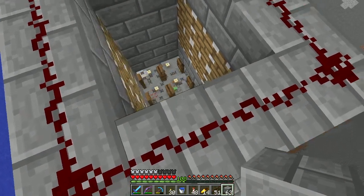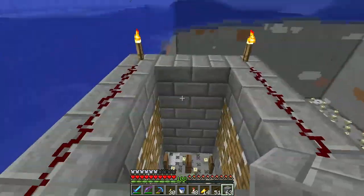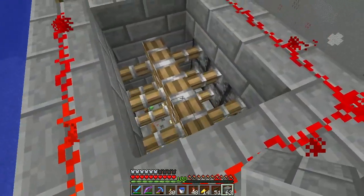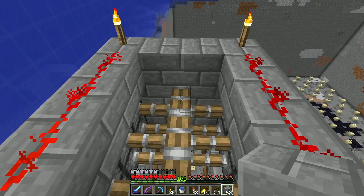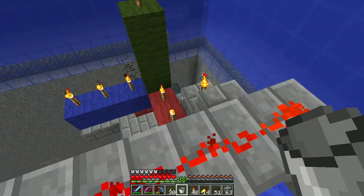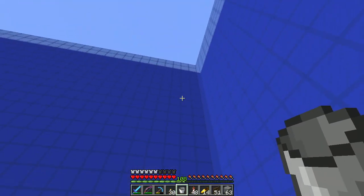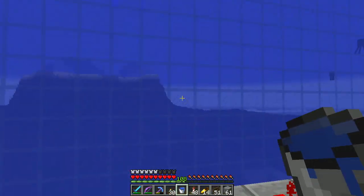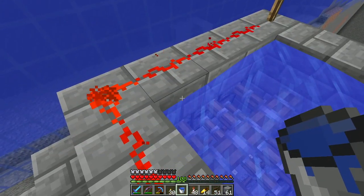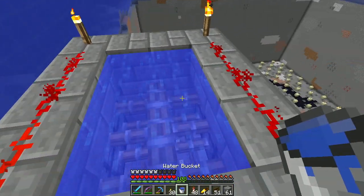All right everybody, we're going to do a little proof of concept here. I have this thing built — this is not what it's going to ultimately look like, but I'm going to do a little proof of concept in survival, which is not necessarily a great way to do it. I need more water than I have. I need one more bucket of water. It's so weird being that close to water and having to work so hard to get it.